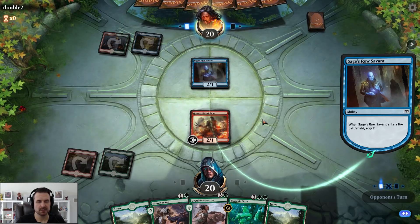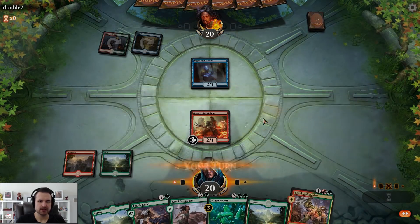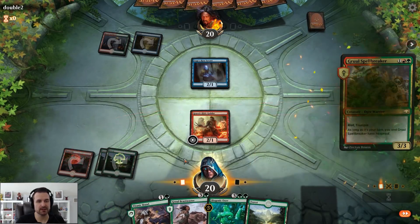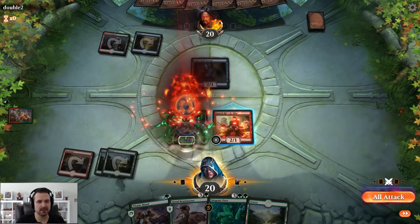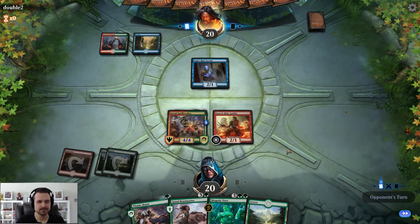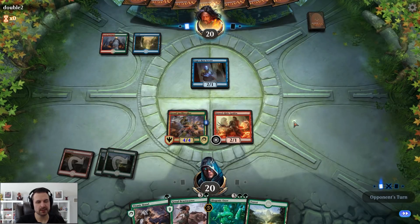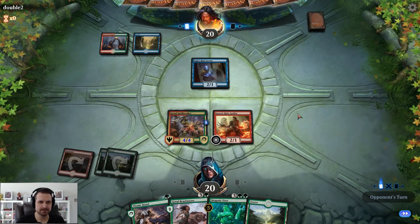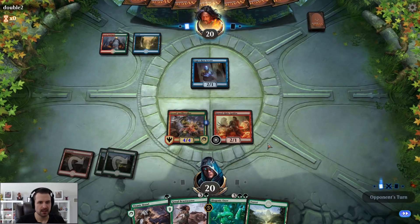We've got a bit of a decision — on one hand we could attack and take the trade, or wait till we get to four lands. We pick up another great card and go with the counter, making a four-four for three which is strong. By waiting for four lands we can swing with both and pump if they block, forcing something out of them. Our opponent seems to be on the same colors, though they don't know we're splashing blue. If they don't require us to pump, we can develop Beastmaster.